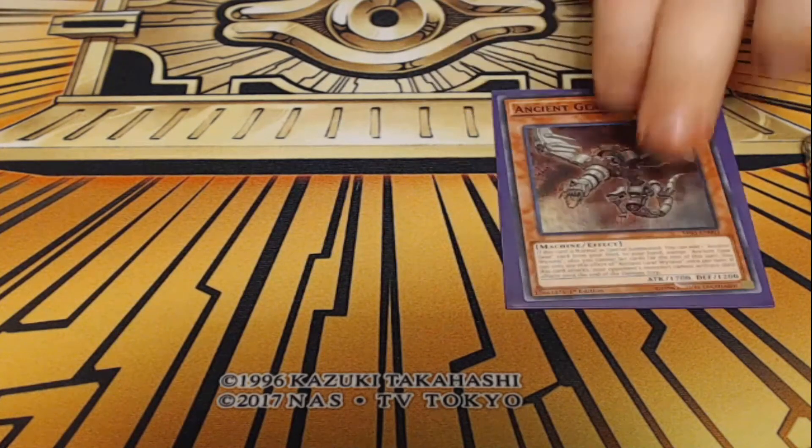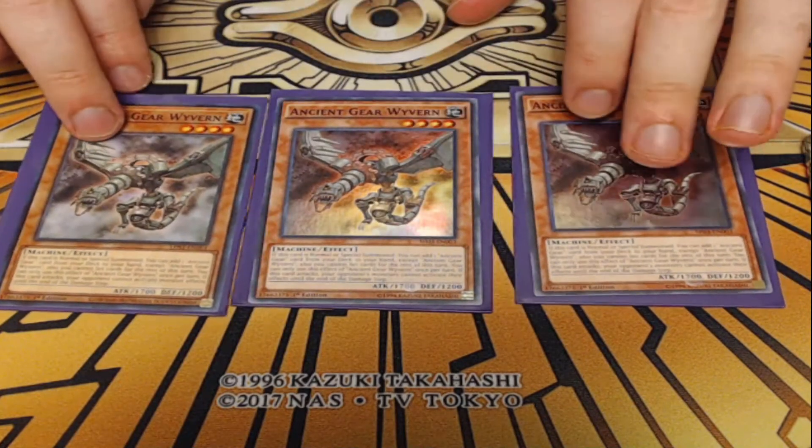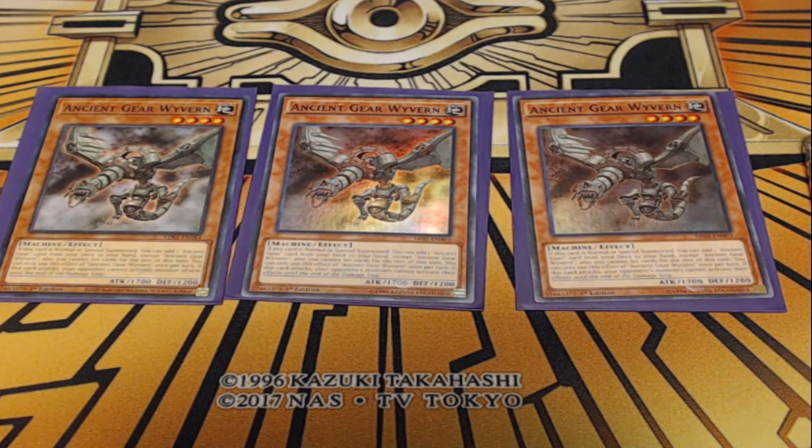The big thing about it is this is a 3,000 attack monster. This is a deck where we're playing Skill Drain, so once Skill Drain's on the field, the stats mean everything. Three copies is a bit too bricky, but two is just fine — we only need to see one and we want to make sure we always have one on board. Next up, I am playing three copies of Ancient Gear Wyvern. Ancient Gear Wyvern is a pretty good monster — a 4-star 1700. When this card is normal or special summoned, you can add an Ancient Gear card from your deck to your hand, usually getting you Ancient Gear Reborn or Ancient Gear Catapult if you have Gear Town online.